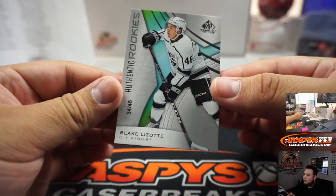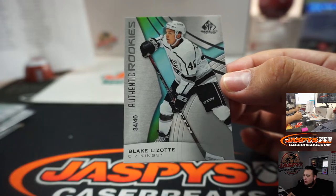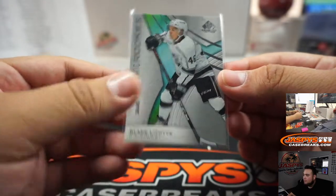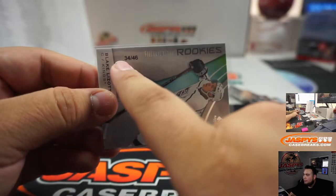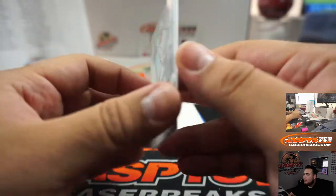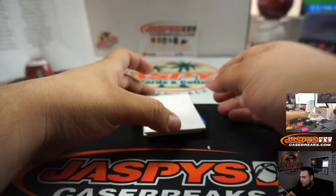Here's one of those authentic rookies jersey number short prints — 34 out of 46, Blake Lezotte. He actually just scored yesterday against the Kings with the Penguins, I believe. These ones end up selling pretty well because it is to their jersey number. And like I said, if you get 46 of 46, they come with a little sticker autograph and certificate of authenticity on the back, which is pretty cool. A lot of people like to chase these.